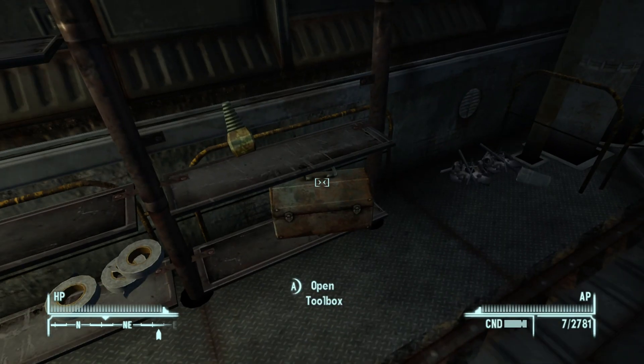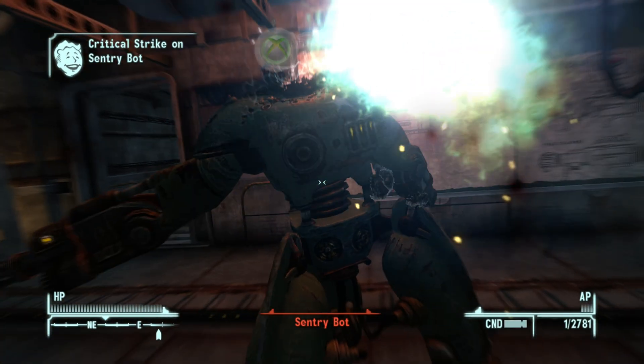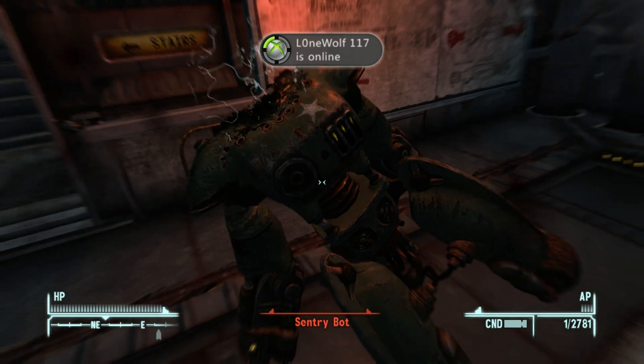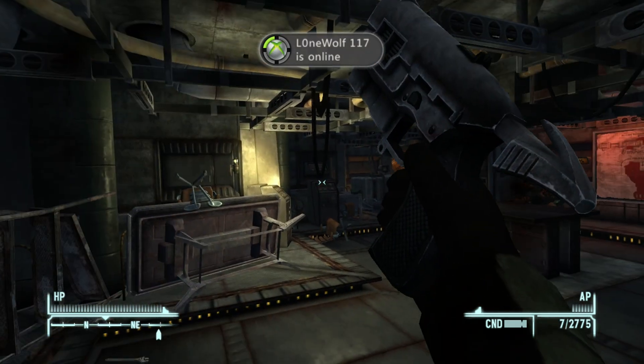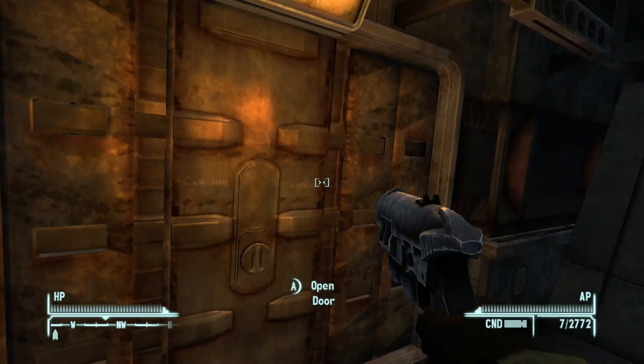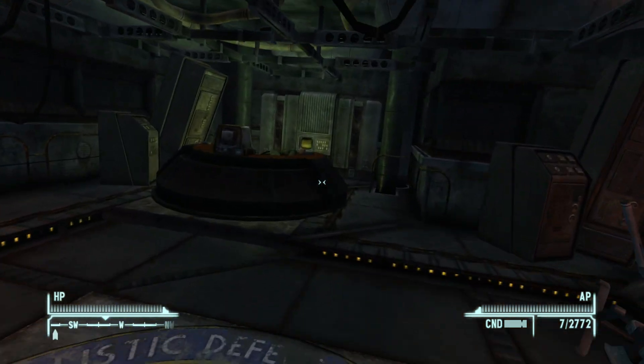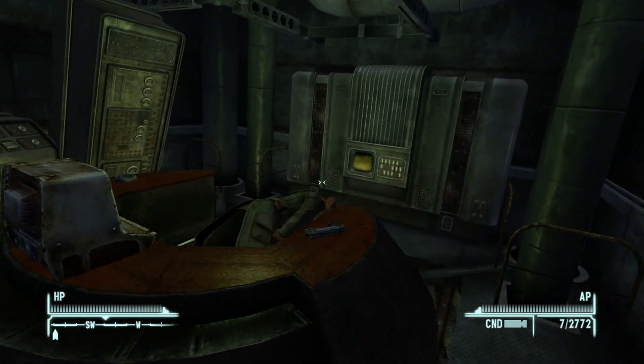In here, if you want to pick it, there is a nail gun — your first nail gun — which you could get them to repair for some money. Watch out for these two Securitrons. And then you do not want to miss one of my absolute favorites in the whole game, the General's uniform. Don't forget the codes in the desk.